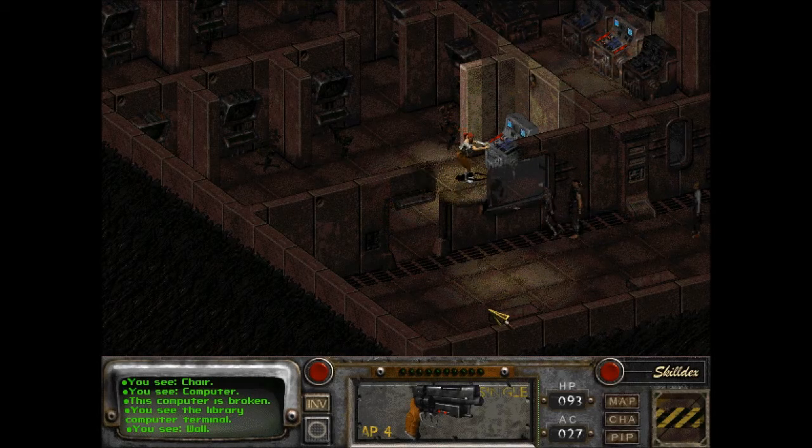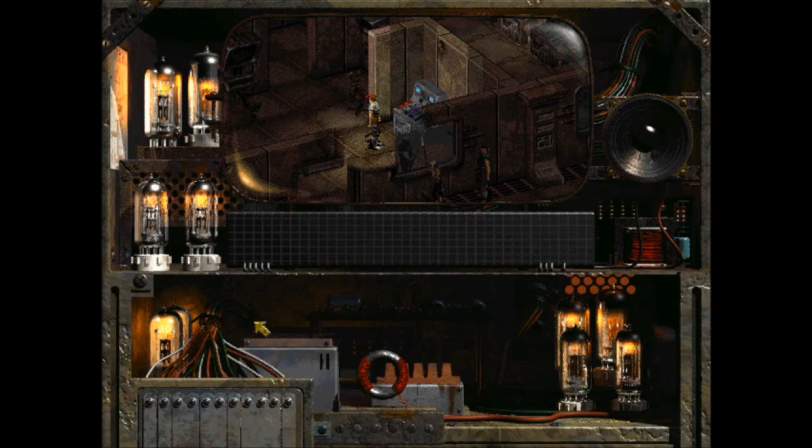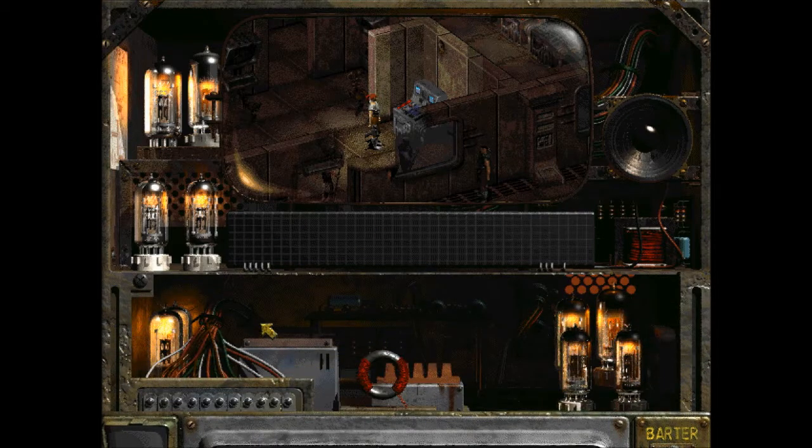Maybe the parts go to this computer. You access the computer and quickly scan all available files. You find the location of Vault 13 and copy it to your Pip-Boy. The Library Computer Terminal — other than the location of Vault 13, the computer contains no useful information.